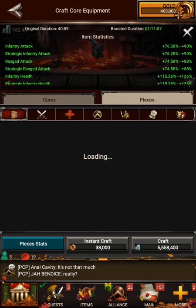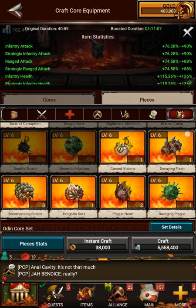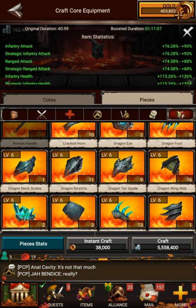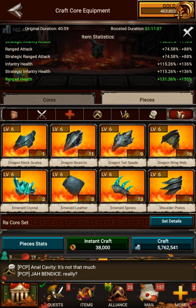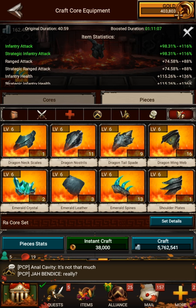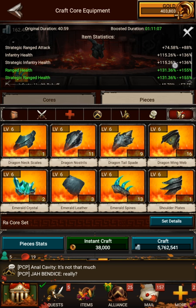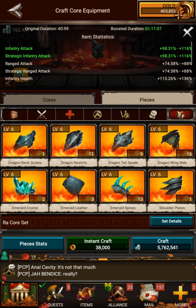Let's go ahead and proceed into adding the pieces. The first piece is going to be Emerald Spines for this particular one. As you tap them, you'll see they pop up. The green shows what the most recent piece you've added has boosted. We can see that this piece has given us Ranged Health, Infantry Attack, and Strategic Infantry Attack. Now let's add the next piece, which is a Dragon Eye — that gave us Ranged Attack and Infantry Health, kind of a reverse of what the last one gave us.